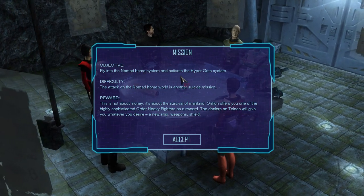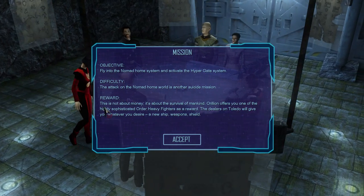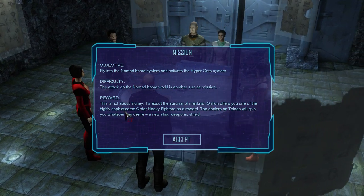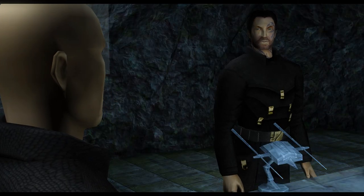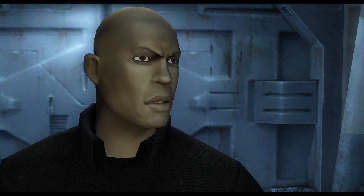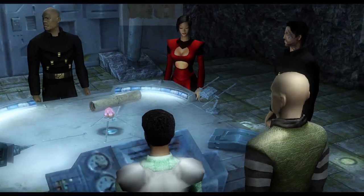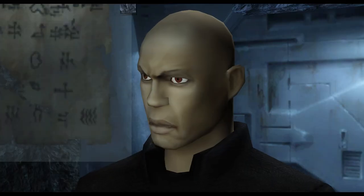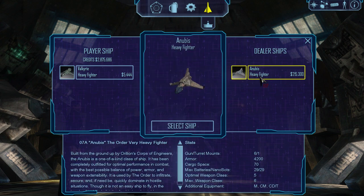Fly into the nomad home system and activate this hyper gate system. The attack on the nomad home world - is that another suicide mission? It's not about money, it's about survival. Aurelion offers you one of the highly sophisticated Order heavy fighters as a reward. All right, I've come this far, I may as well see it through. Nomads, sir - a whole fleet of them. Prepare ships for intercept. They must have followed us. We have to evacuate - everybody to their ships.